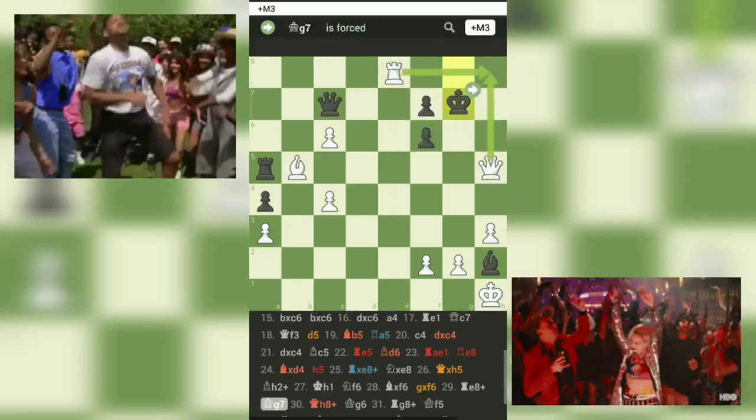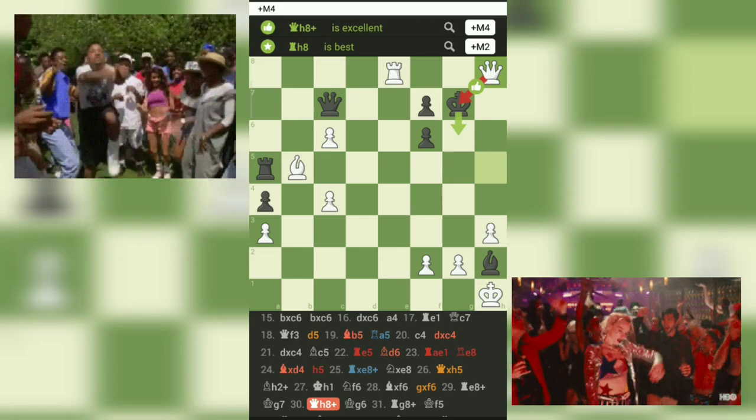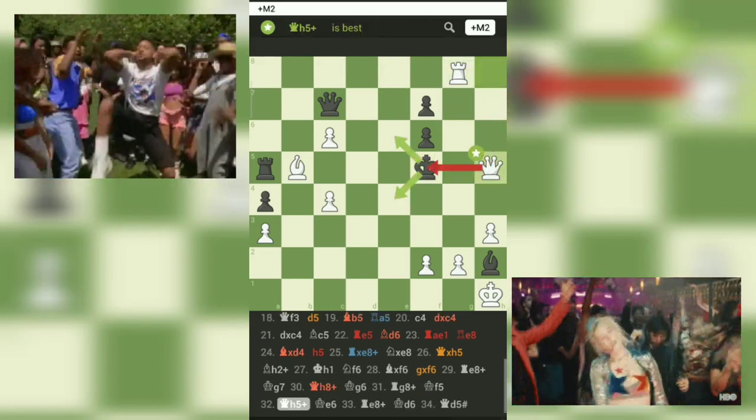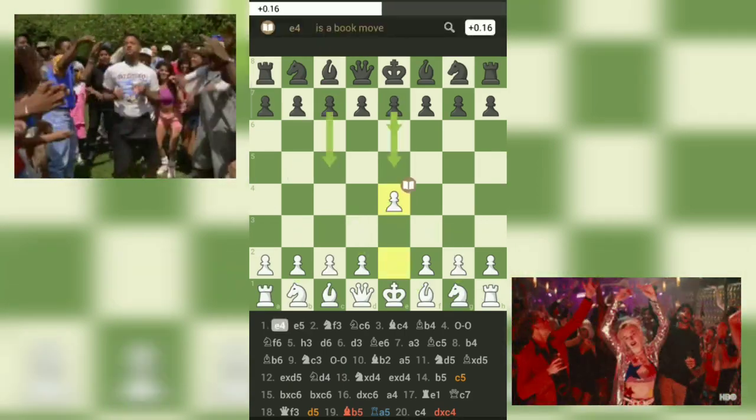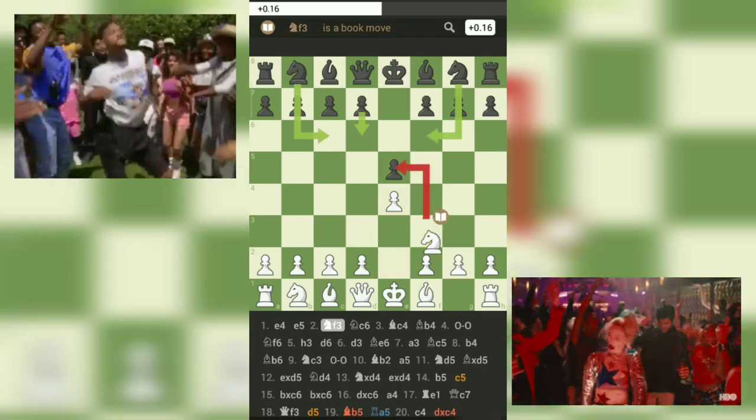Firstly, we observe white's opening moves, where they efficiently develop their pieces following the principles of chess. By moving the e2 pawn to e4 on the first move, white seizes control of the center and opens lines for their pieces.